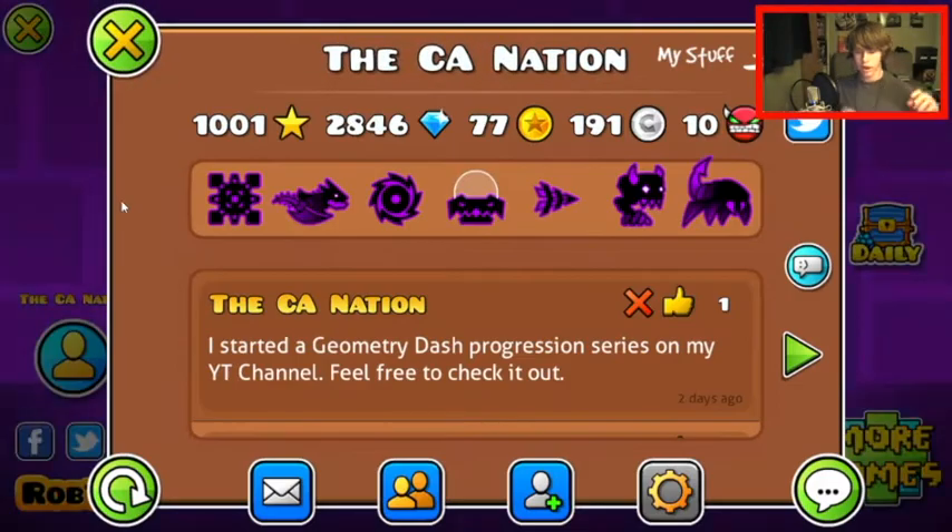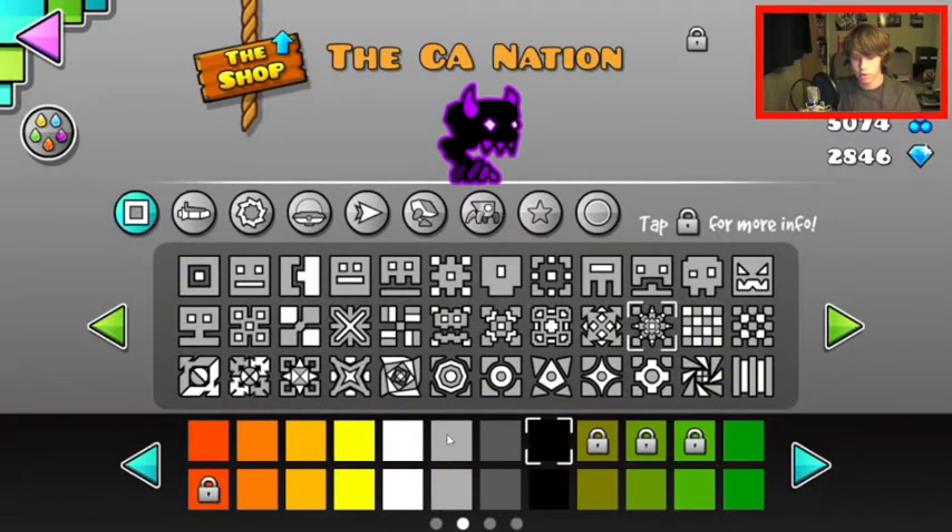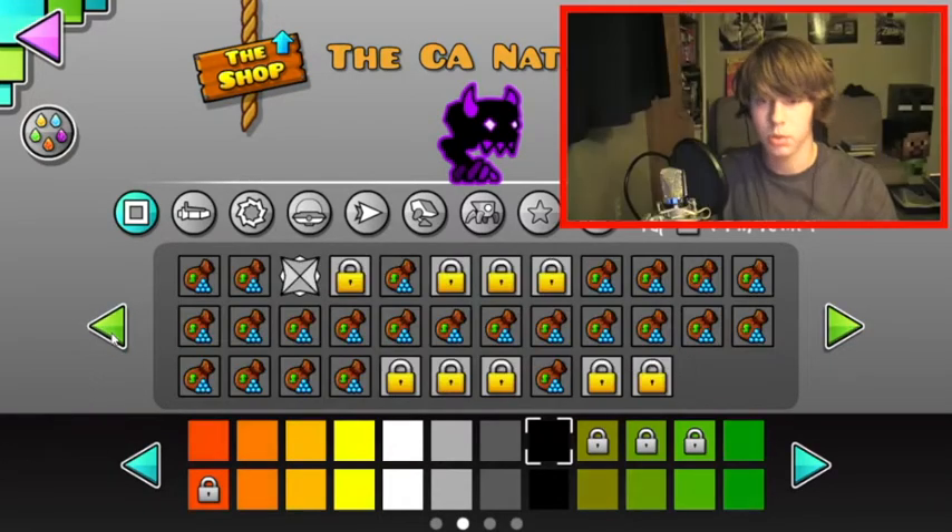Here we are, guys. Today in this video we have completed a demon, we've reached 1000 stars, and we have unlocked the first row of icons. Look how many more I still need to unlock — and I also have to buy a lot more at the shop.